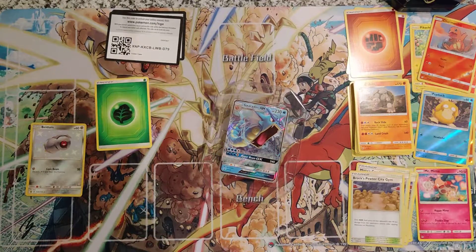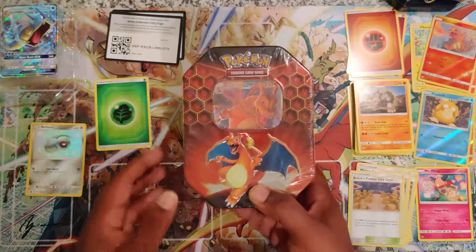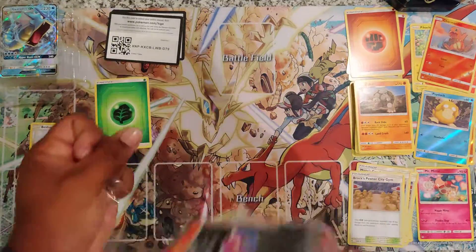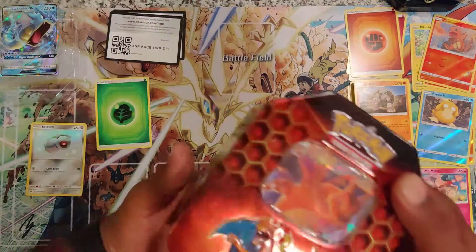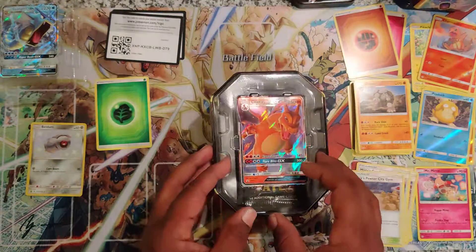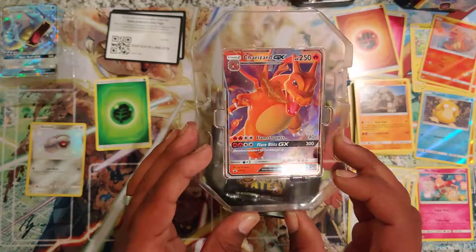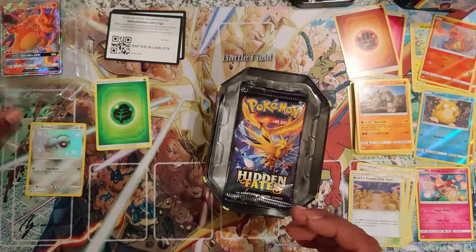We'll set that to the side and now we're going to go for the Charizard box. Let's see what we get on this one. The tin reflects — that's Charizard right there. The sides don't change, just the top. Look at that bad boy — 140 damage for four energy, 300 damage for the GX. That's freaking awesome. And of course our four packs and some stuffing, which we don't need.